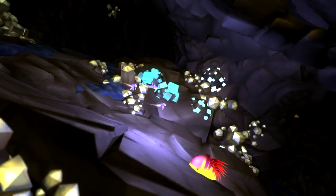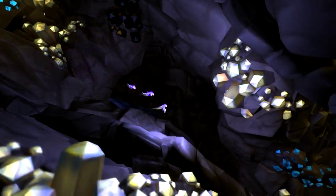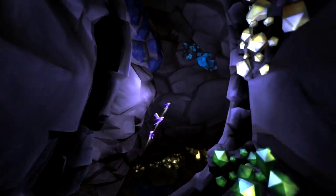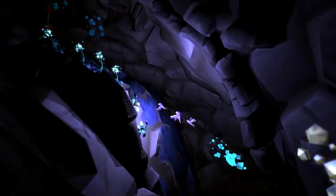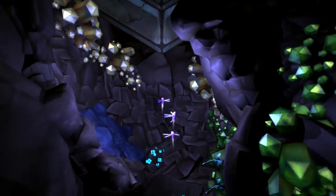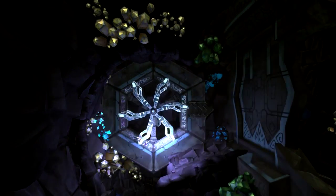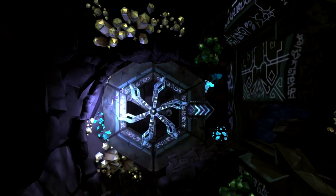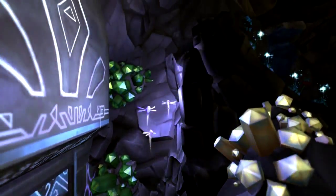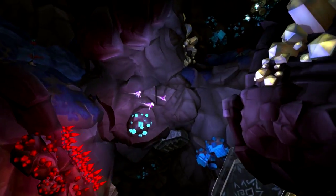Here we go — our first enemy! As with any enemy, red is death. Unless it's a red Lumini, in which case red is our friend. But other than that, it is death. Don't get confused. This is another one of the objects in the game — basically a spinny wheel to use to get things to work. Again, more red.